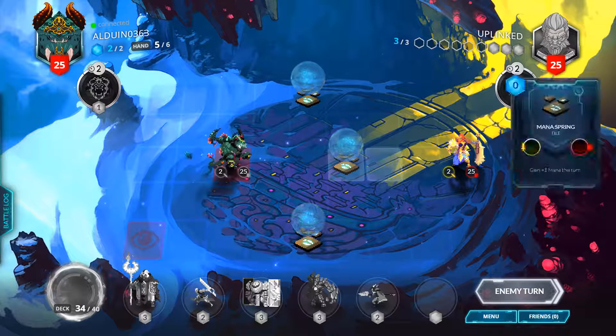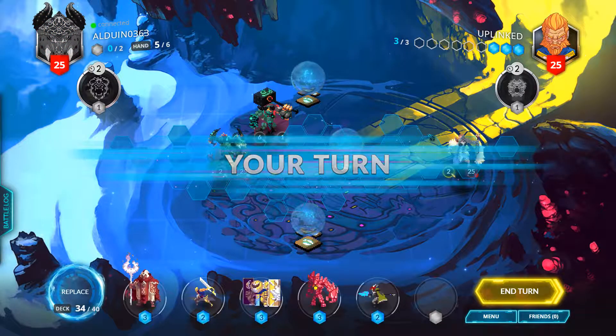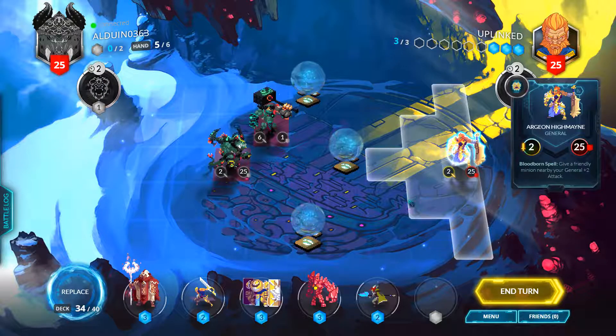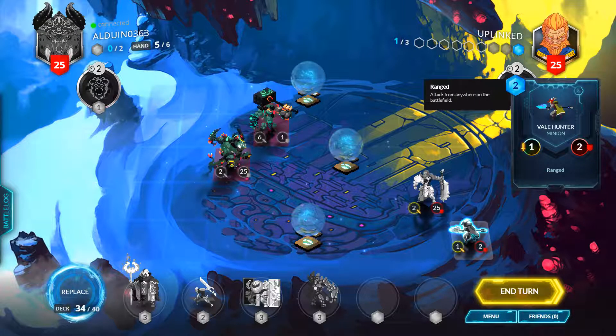Your two generals start off on the left and right side, because the left side always goes first. The right side, which is what I'll be playing, always starts with an extra mana crystal, which is nice. I don't want to mess with him, so I'm going to run down here and drop the ranged units. Ranged units can attack anything on the board.